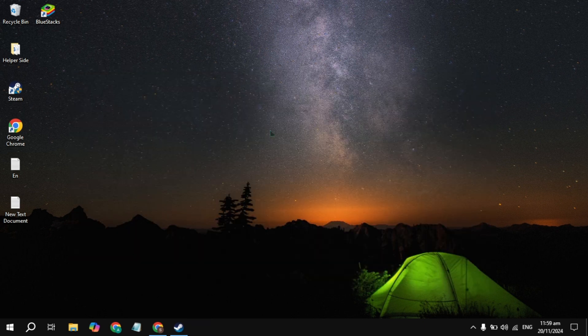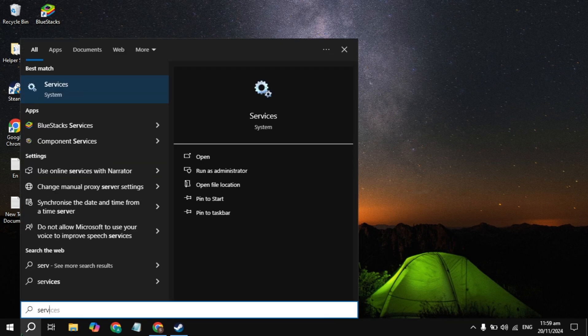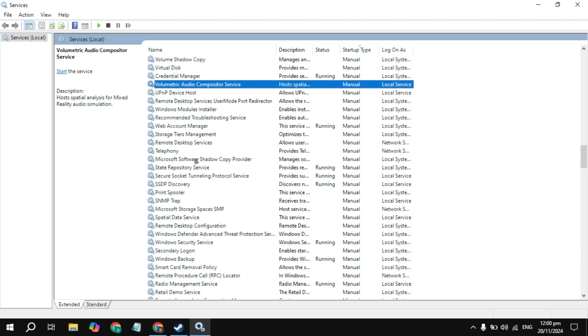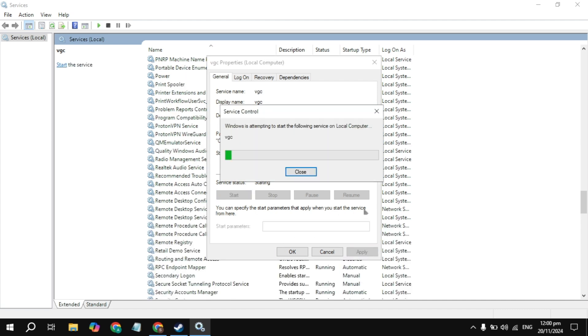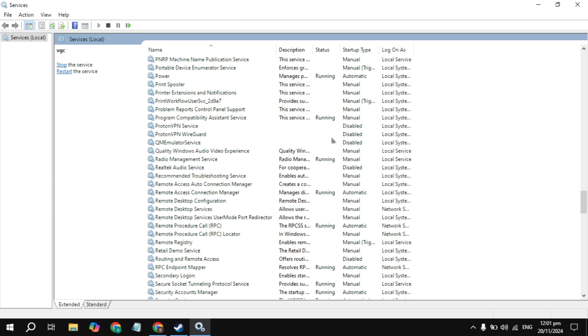The next solution: go to Windows search and type Services, then open it. First, completely close Valorant. Click on any service, then type V to navigate until you find the VGC service. Right-click on it, go to Properties, set the Startup Type to Automatic, click Apply, then click Start. Wait for it to start, then click OK and restart your PC.